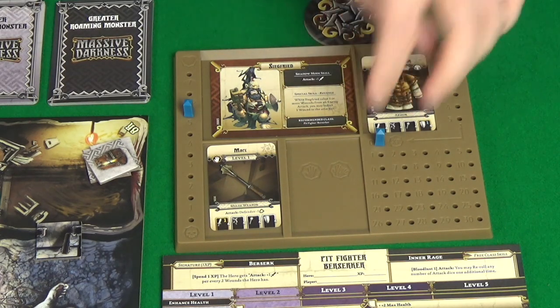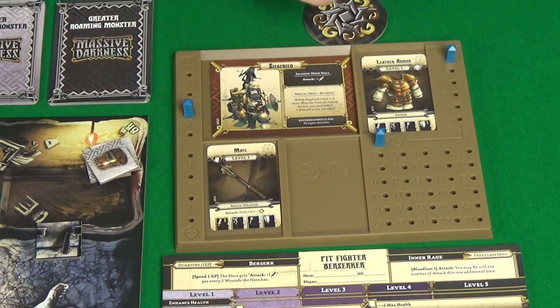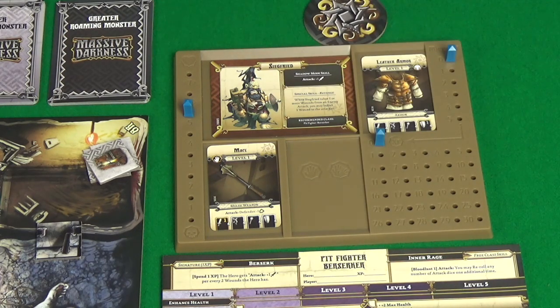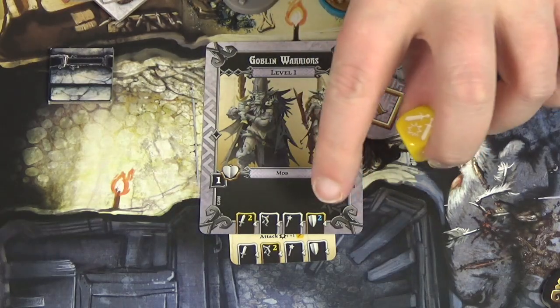Looking at my equipment - my armor doesn't give me any attack bonuses. My mace gives me one yellow dice and means we discount one of their shield results. I could use my signature ability except I have no XP and it requires me to be wounded. I do however have my inner rage ability, so when I attack it allows me to re-roll any number of the attack dice one additional time. So I have one yellow dice for attack.